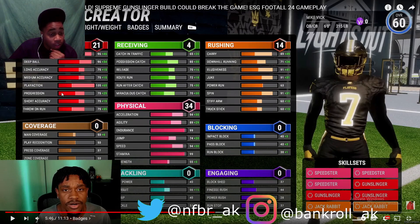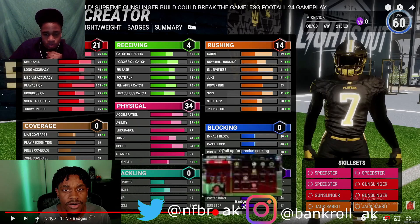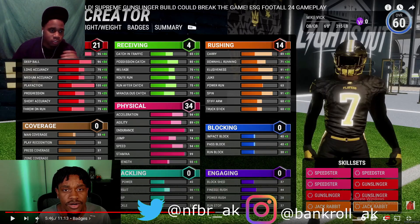Medium accuracy 75, play action 105, progression 75 — I'm guessing progression is like passing leveling up because I don't really see it on anything else. Short accuracy 75, throw on the run. Now just to be clear, for the people watching — I'm just saying how I would make my Mike Vick build, not saying anything's wrong with Jurisco's build. I'm just going off what I would do.